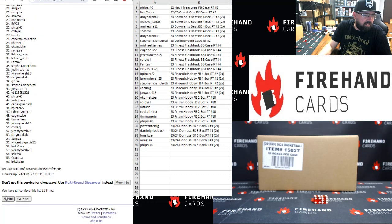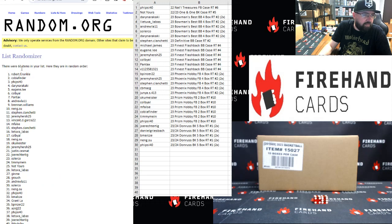One, two, three. All righty. Robert F. Runkle, Cobia Finder. I'll add your store credits here in just a moment.